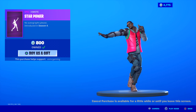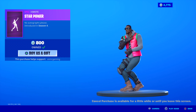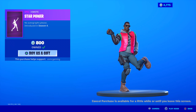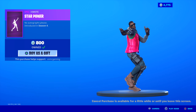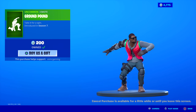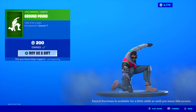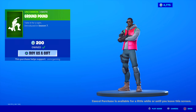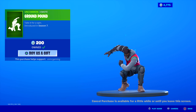Starpower A — amazing, 800 V-Bucks, epic emote. No autographs, please. Introduced in Season 4. It's kind of funny seeing the Tango skin doing this one. He's good at dancing — you go, Tango! The music is great; I like the rainbow effect when you dance. Epic emotes are usually the best with special effects when you're dancing. It's been in the game for such a long time, but I've never gotten bored of this one. The music is still great and the dance is still so much fun. So if you don't have Star Power, pick it up today — it's back.